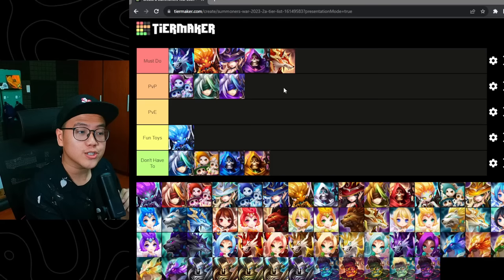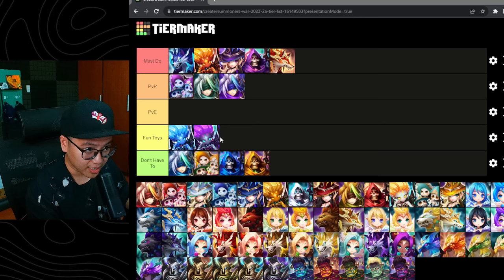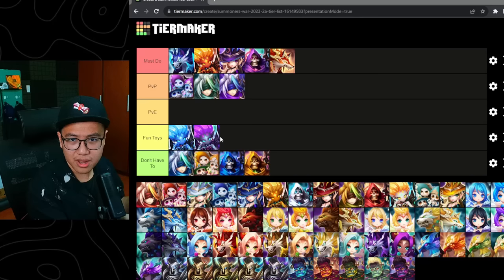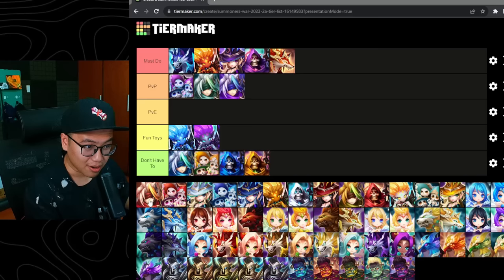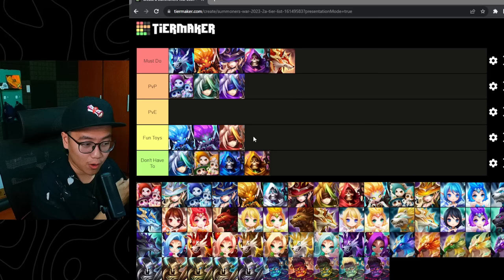We have the Dark High Elemental — I think this girl is going to be a fun toy. Great AoE damage and a funny self-crit buff. Can be a great fun toy for those who want to do AoE damage. We have Fire Vagabond, which I think is personally an underrated unit. It has AoE provoke, defense break, and good support, which means it can be in the fun toy or in the PvP area. But not a lot of people build this guy.